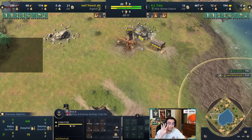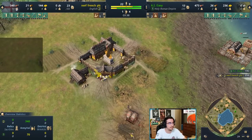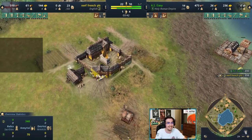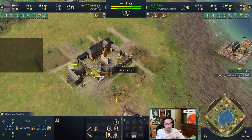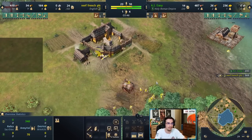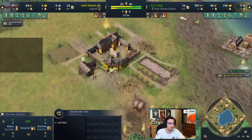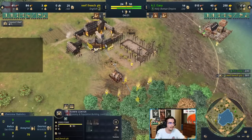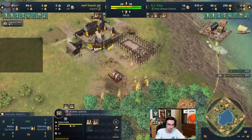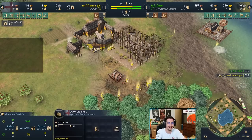You want a total of four villagers on gold. The reason for four is that the food income will time out nicely for aging up. The first three villagers on sheep are going to build a landmark to age up. The shoreline villager stays because you want to build multiple docks after. Now rally everything onto wood and pull one more for aging up — four total aging up.